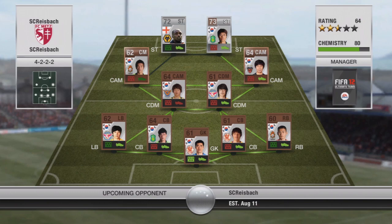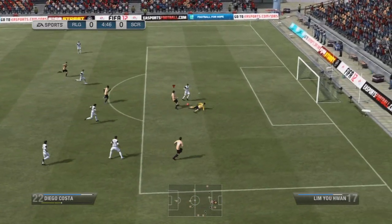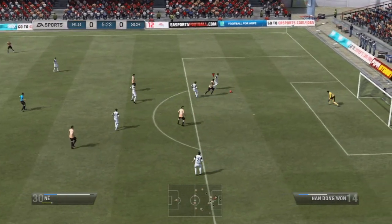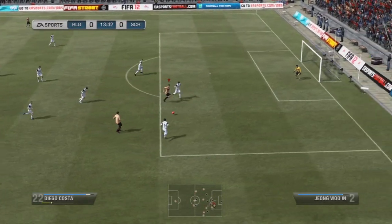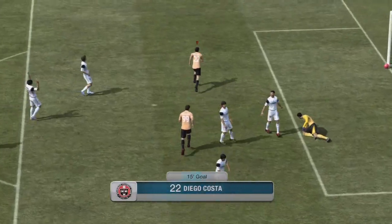I do buy a centre-back in this video, but we'll get onto that when it comes up. The opponent in the background has an all-Korean squad — South Korean I think — and they're going to be a popular bronze and silver squad because you get a lot of them in the bronze starter pack. Diego Costa gets his first goal here, but he does miss a couple of clinical chances. You're getting a cheap goal-scorer, he's not going to be the best — someone like Falcao is who I'm aiming for in the future.